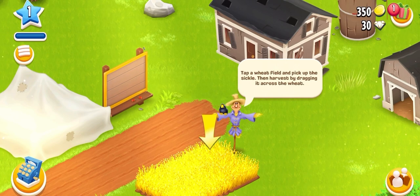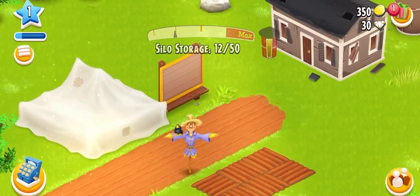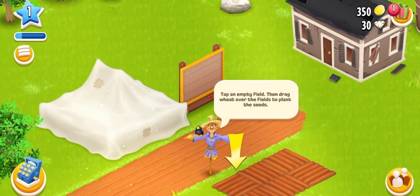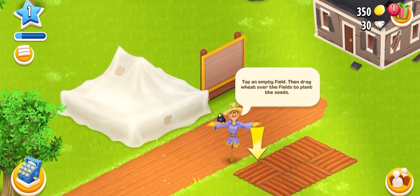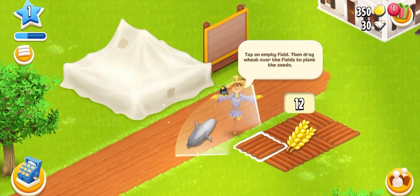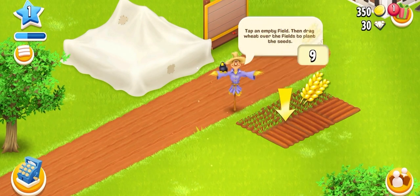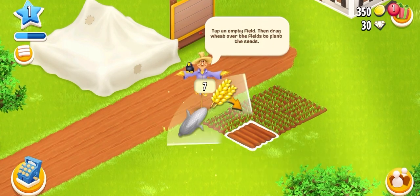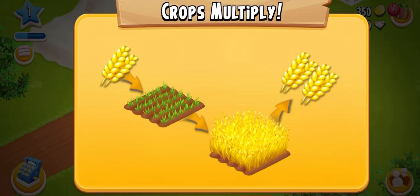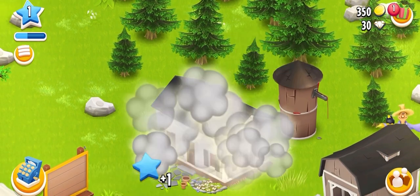They are showing us how to work here and how to sow the corn or the wheat on the land. They are asking us to sow the wheat, but first we'll paint these buildings and also sow the wheat on the land. We are sowing here and one patch is left — the land is done. Now we'll have to wait, and until then we'll paint these buildings.